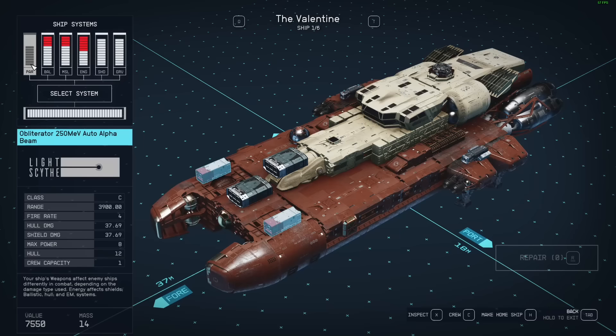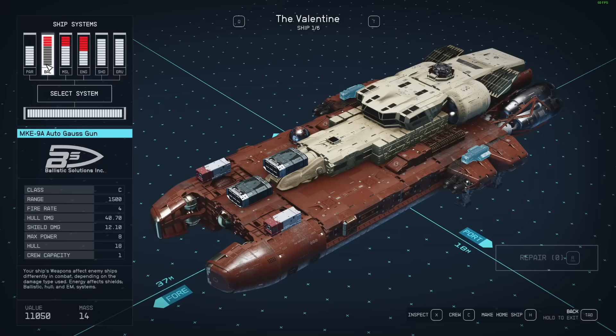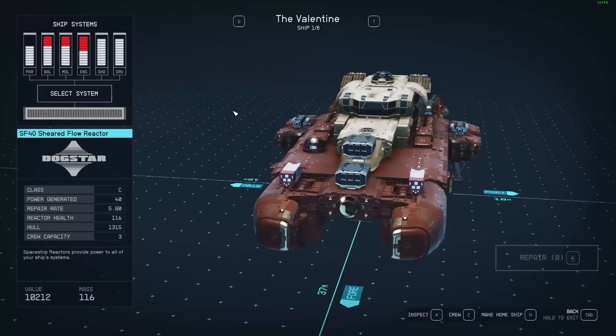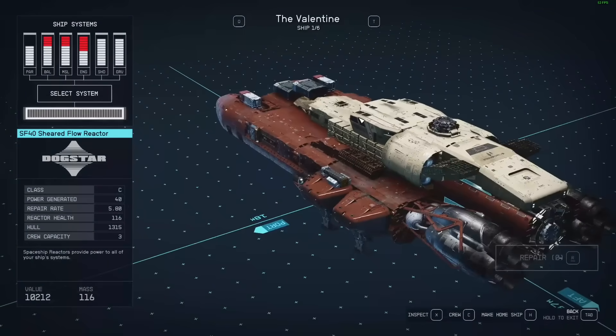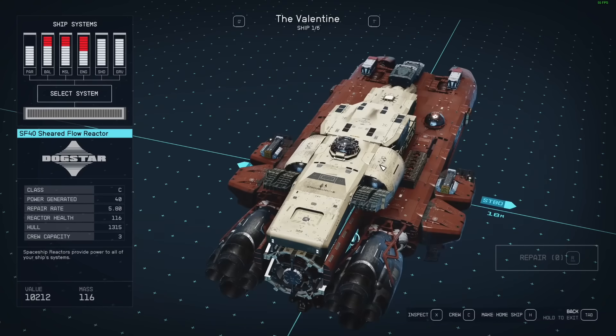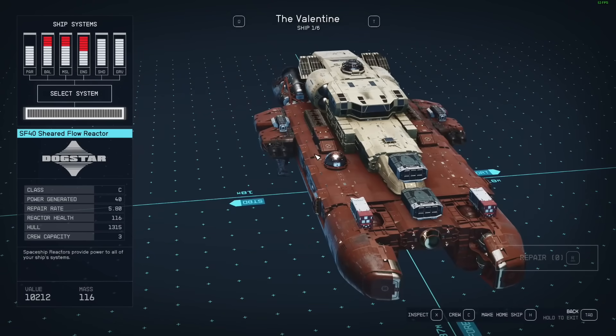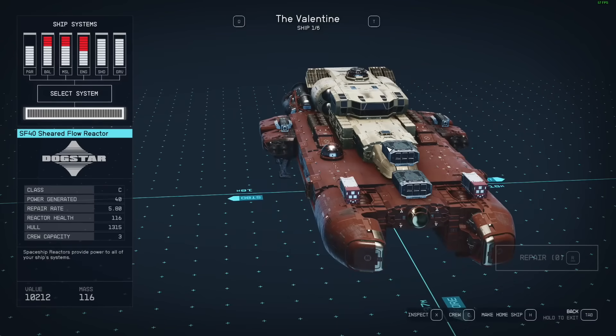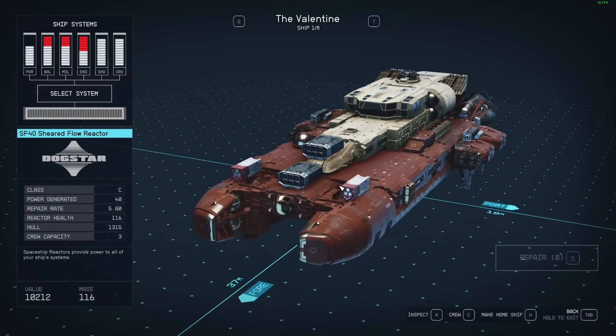Auto alpha beams — I'm running those on my ship. Really solid. The ghost guns I'm not a huge fan of, and the missiles I'm not a huge fan of either. But holy moly, this is the most expensive ship you can get in the game. Nothing comes close to this one — this is the pinnacle of what you can get, and it's just like taking candy from a baby.